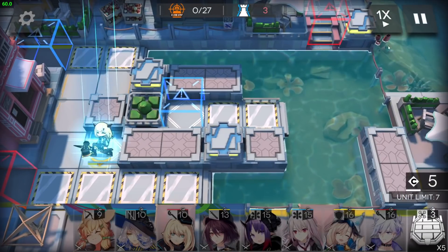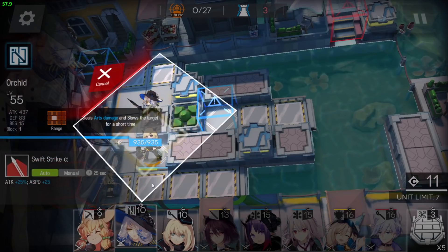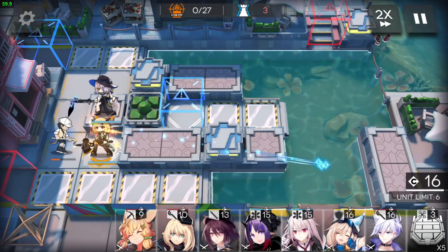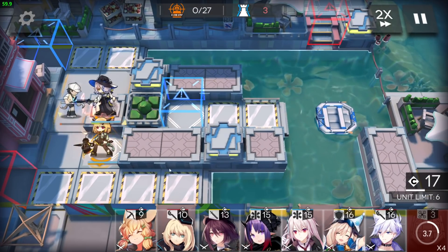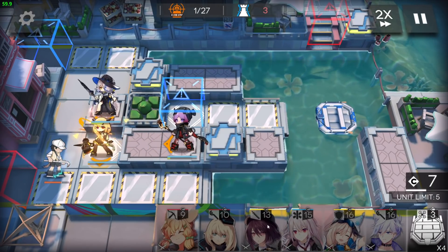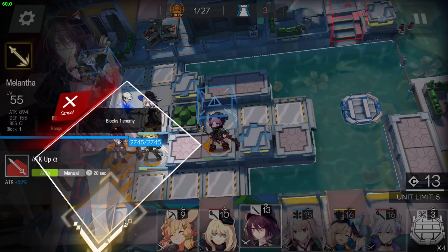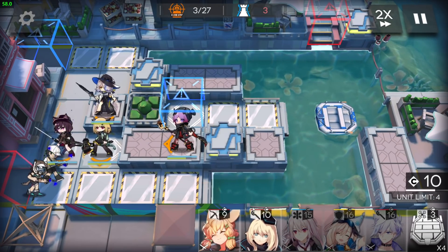First of all, the vanguard will get DP here. Then the slow supporter here, face down. Deploy those floating things just like how I deploy them. Medic here, facing the left side. Duelist guard here, face down. And as the last operator, so you will bait damage from those snipers.